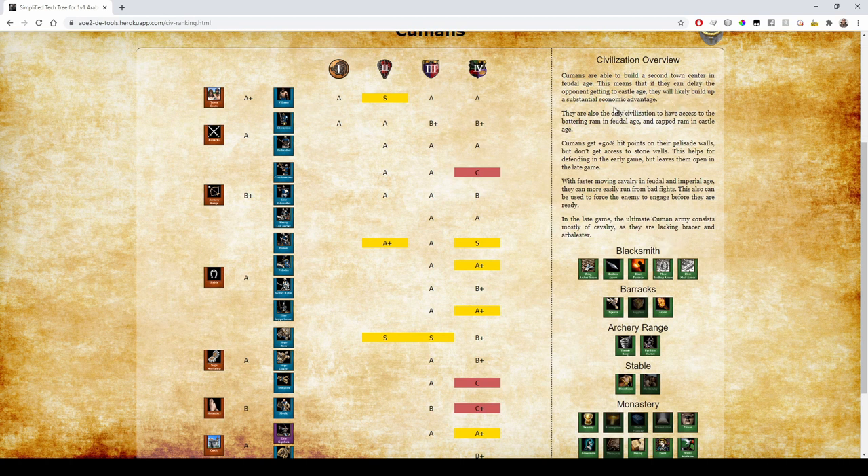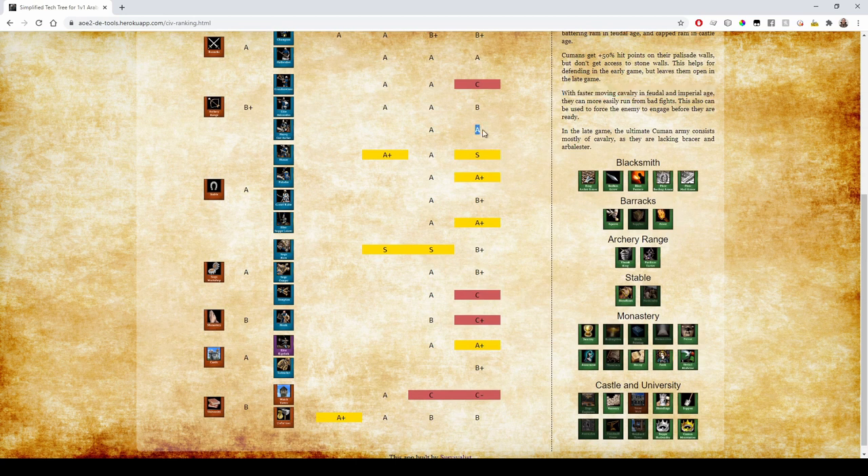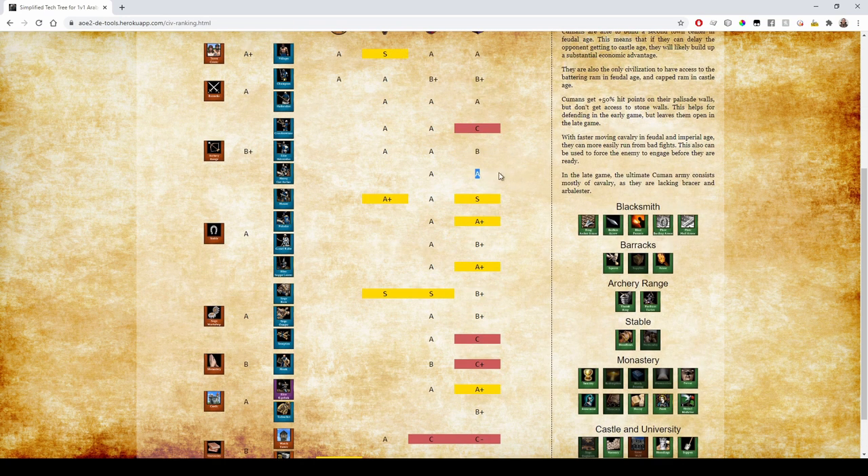Cumans' cavalry moves faster in Feudal and Imperial Age — in Castle Age they lack Husbandry but basically have it for free. Without Bracer you'd rather have the Kipchak anyway. Hussars are A+ because they move faster, and in the final age Step Husbandry lets you train them super quickly as well. Even though the unit is just fully upgraded plus extra movement speed, being able to train Hussars super fast is huge — S rank Hussars because in the super late game it's all about flooding them from fewer stables.